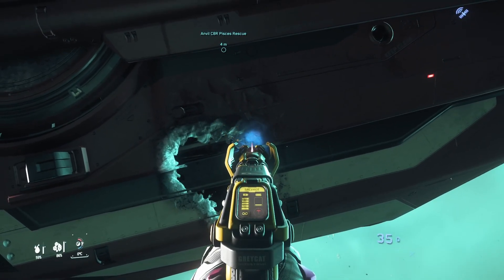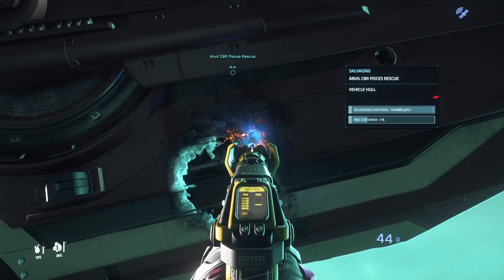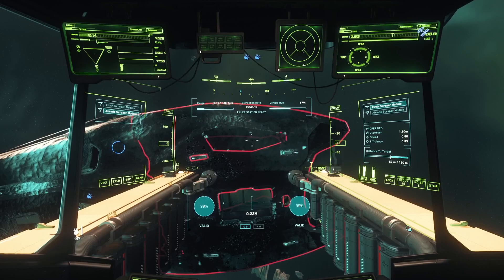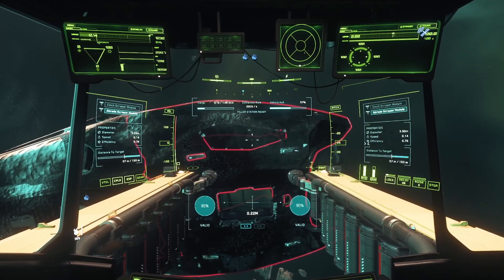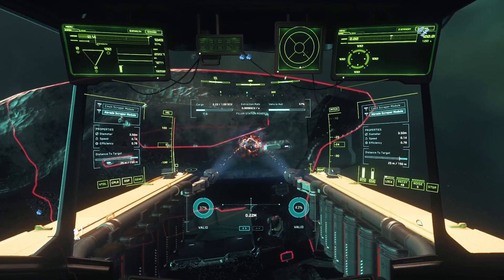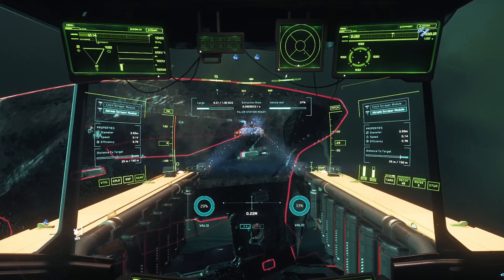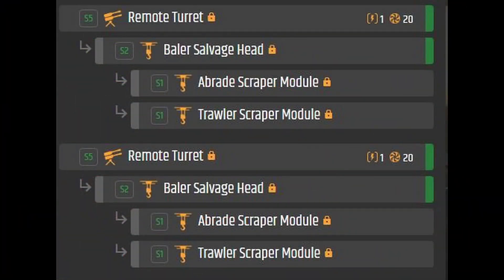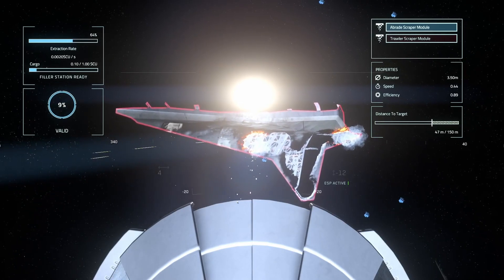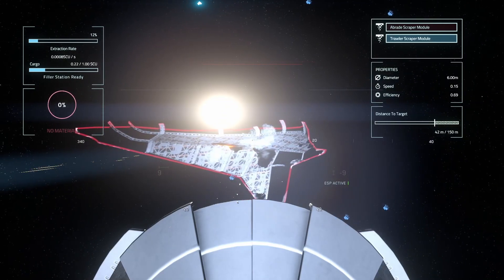When it comes to salvaging, you'll see different modules used on the different tools and vehicles. For hand salvaging, there's a single salvage beam that handles both salvage and repair. On the Vulture, there are two modules: the Cinch and the Abrade. Both are similar in efficiency and speed, but the Cinch has a 1.5-meter diameter beam while the Abrade has a 3.5-meter diameter. The Abrade seems to be the favorite for Vulture users. On the Reclaimer, you'll find the Abrade and the Trawler module. The Trawler has a 6-meter diameter beam with a lower 0.69 efficiency rating and a 0.15 speed, which is much slower — yet the Abrade remains the more popular choice on the Reclaimer as well.